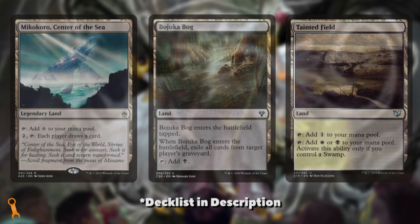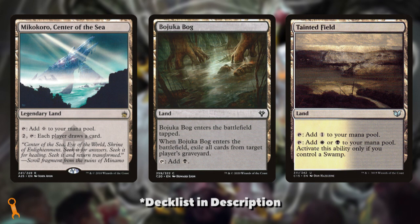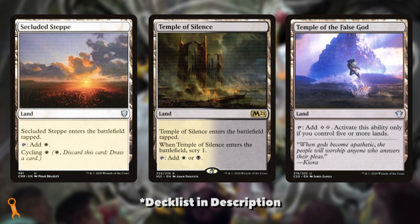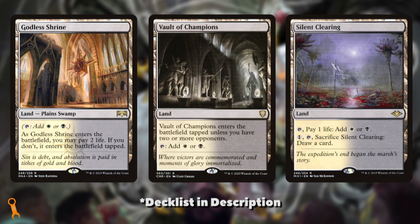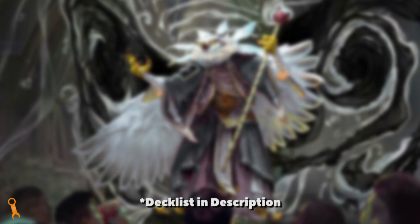First, let's look at the basics — lands, that is. We've got a mana base that has some really interesting effects. Mikokoro, Center of the Sea and Bojuka Bog are good utility lands that I would definitely keep in. Tainted Field is an awesome dual that you can only run in decks with swamps. These all stay in. But our cycling lands, tapped lands, and Temple of the False God all come out. We aren't going to be a slow pillow-fort style deck and we can't afford to have our lands enter tapped. Instead we'll include basics to fill these spots. If you're looking to upgrade the mana base, I'd recommend Godless Shrine, Vault of Champions, and Silent Clearing as efficient dual-color producers that won't break the bank the way fetches and true duals would.